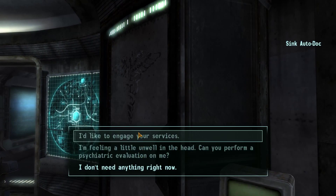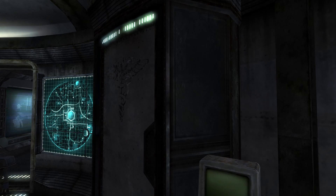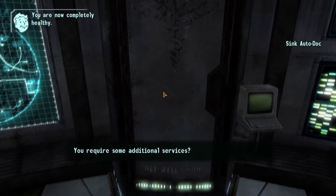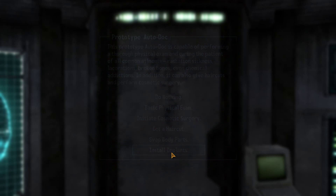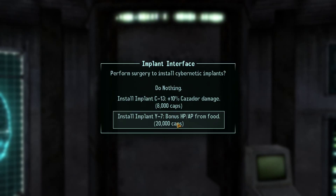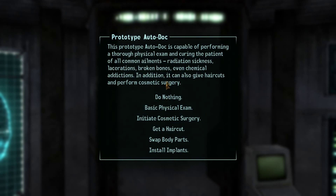I'd like to engage your services. Basic physical exam. We definitely need to start looking at maybe getting some of these chips. At least we can move again. You require some additional service - yes. How much to get the implants? Oh ho - 20,000 caps though. Yeah, it's too rich for our blood at the moment. Right, do nothing.